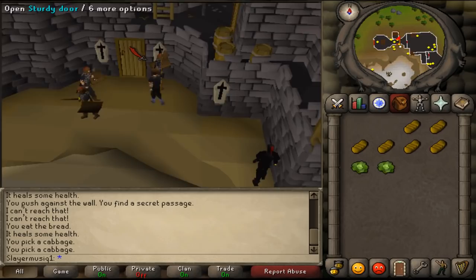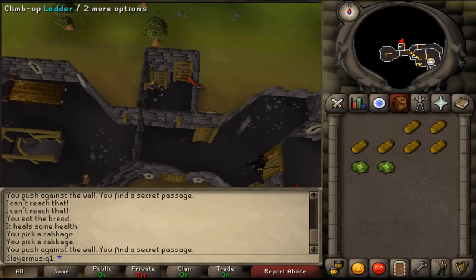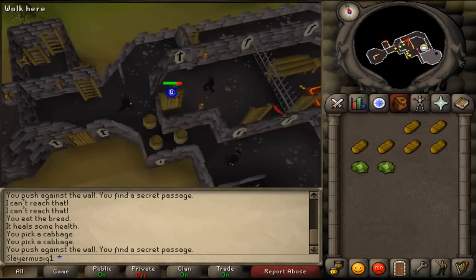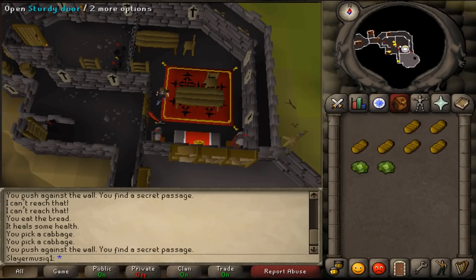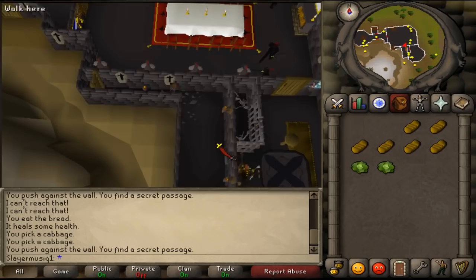Open the sturdy door. Then push the wall just north of the sturdy door and climb up the ladder twice. Just south is another ladder going down — climb down. Open the door east of there and climb up the ladder. Just east is another ladder going down — climb down. Here you'll find a Chaos Altar and another sturdy door. Open the sturdy door and climb down the ladder just west of that door. Then run east towards the eastern wall where you'll find a grill. Listen at the grill.